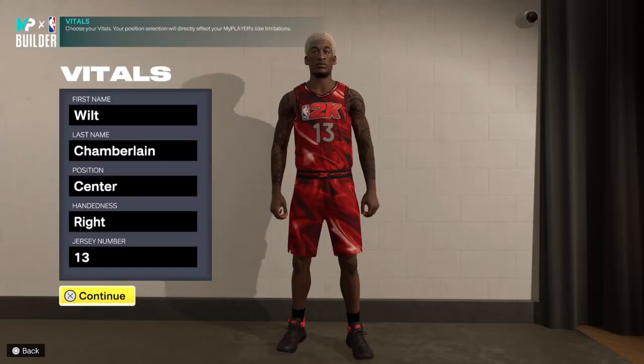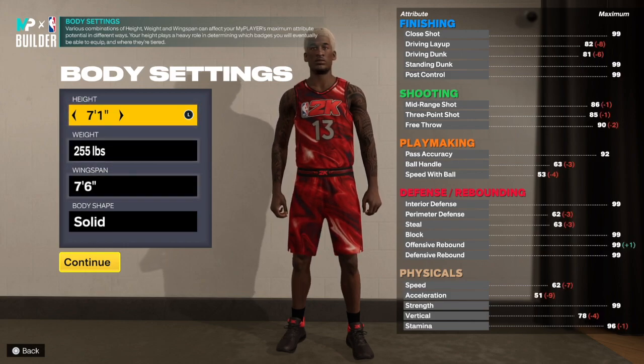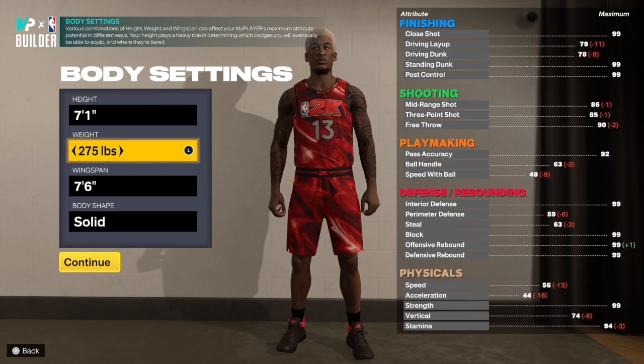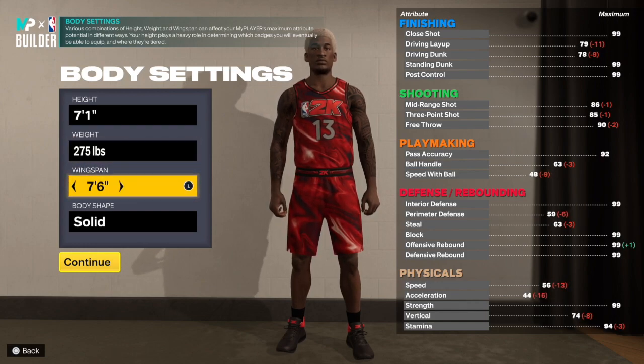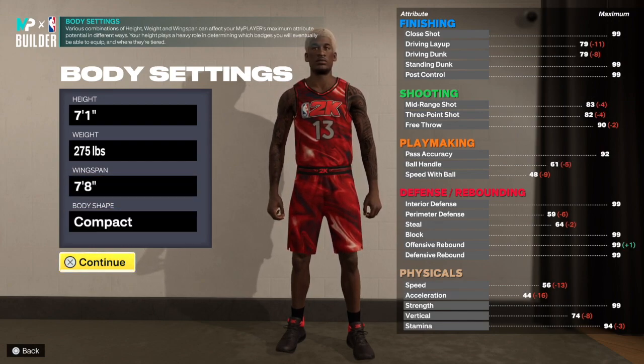In the MyPlayer build, first and last name, center, right hand, jersey number 13. You want to go to seven foot one, and he weighed 275 pounds. From a Google search, Wilt Chamberlain had a 7'8" wingspan, so that's what we're gonna go with. You can go compact for this build.